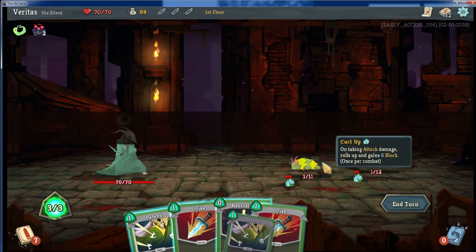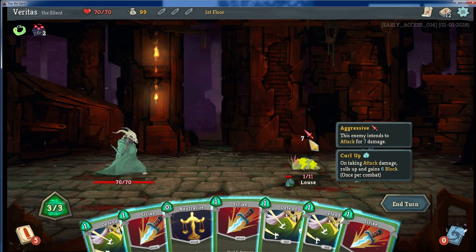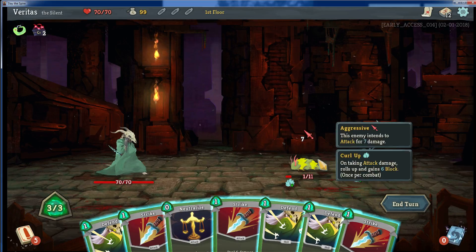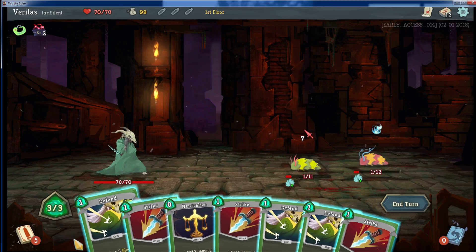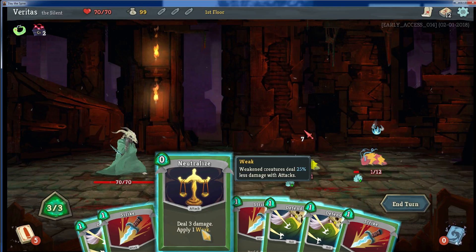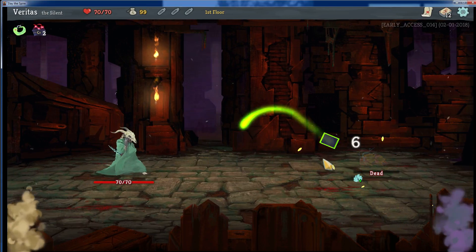Okay, so we're fighting — they all have 1 health. I'll quickly go over the cards. Defend gives you block. This guy is doing 7 attack damage so you can block it. One of the cool things this game does is it shows you what's happening next, so you can plan. The enemy intends to use a buff called Curl Up, which rolls up and gains 4 block. My cards: I have the block card, a basic strike card doing 6 damage, and then Neutralize, which does a little bit of damage and applies weak. Weak creatures deal 25% less damage, which is pretty cool. It only costs 0. But everyone only has 1 health here, so we're just going to quickly take them all out and move on.